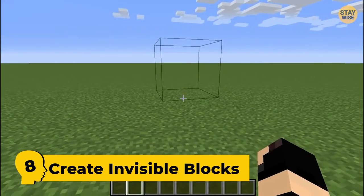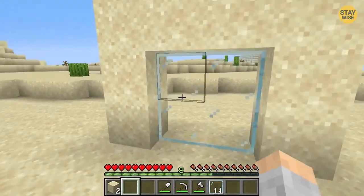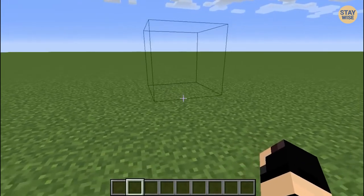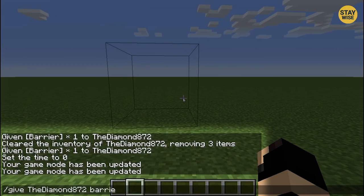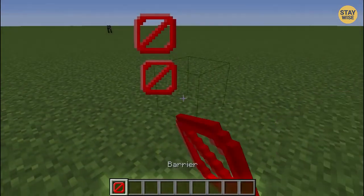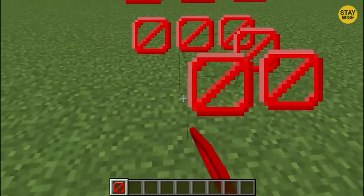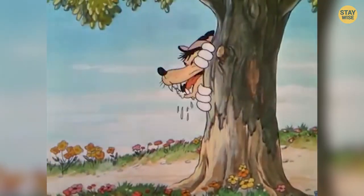Number 8: Create Invisible Blocks. Invisible blocks are different from see-through ones made of ice or glass. They're called barriers in Minecraft and can't be seen by other players. To spawn this type of block, go to your command line and type in the prompt: Give Minecraft Barrier. Once you click enter, return to the game and check it out. You'll see a red box with a slash in your inventory. You can use barrier blocks like other blocks, but they're stronger and can't be broken, making them better for building houses and holding off lots of enemies.